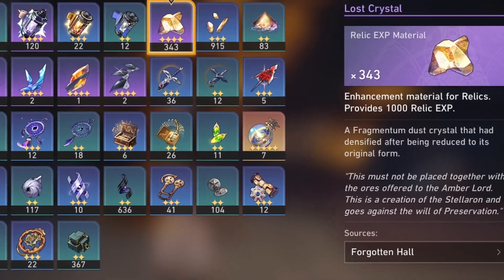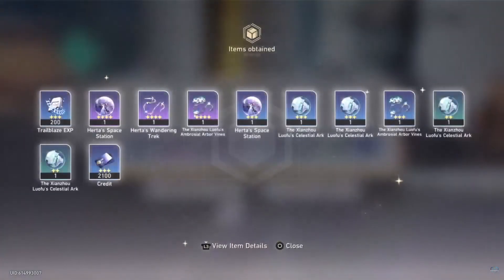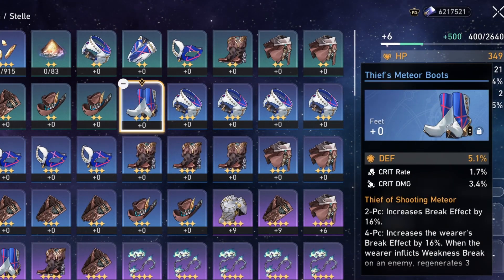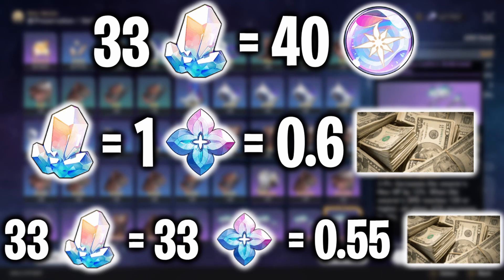And lastly, the 5 Lost Crystals — they add up to a total of 5,000 XP for relics. There's actually no domain for relic XP; we just dismantle useless relics for XP. When you unlock your first relic domain, it'll drop 3 four-star relics, 4 three-star relics, and 2 two-star relics. A two-star relic gives 300 XP, a three-star gives 500 XP, and a four-star gives 1,000 XP — so one run gives 5,600 XP total. This is 40 stamina per run, so that's 33 jades, giving it a value of 55 cents.